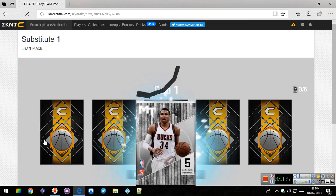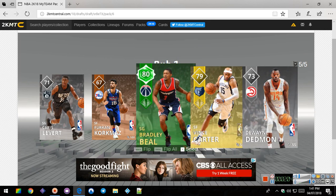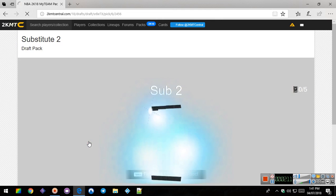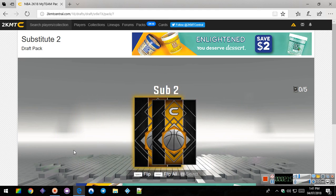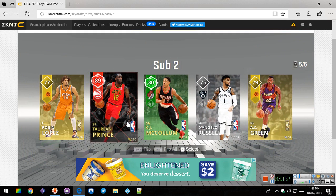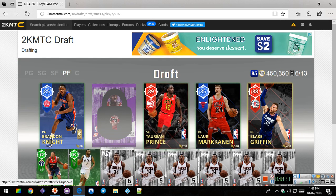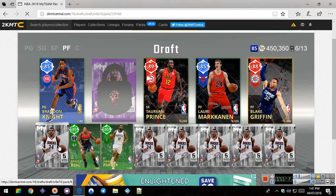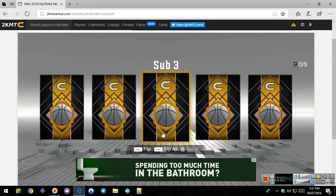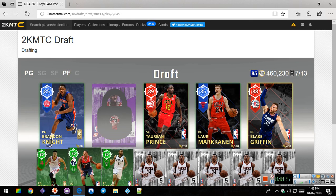Okay, now let's open these and see what we get. Flip all - nothing really good. We'll take the Bradley Beal. Next one. We got a ruby! Let's see who this next one is. We got two rubies, and looks like we're going to be getting this green one right here - Jeremy Lin. That works. He should be there.